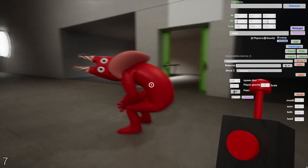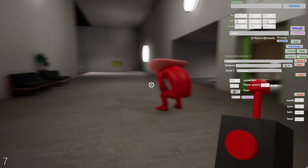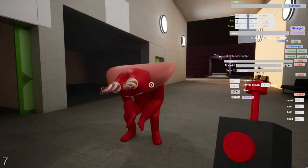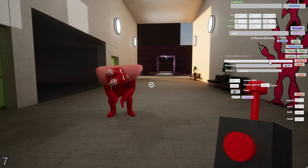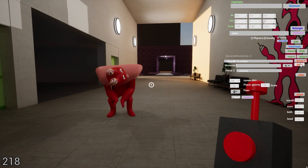Now say we want to attach something else to him — you could do that, or you could set a new parent. You could set the tongue as the parent — it wouldn't matter. Let's bring Toadster. He's not around so let's bring him.